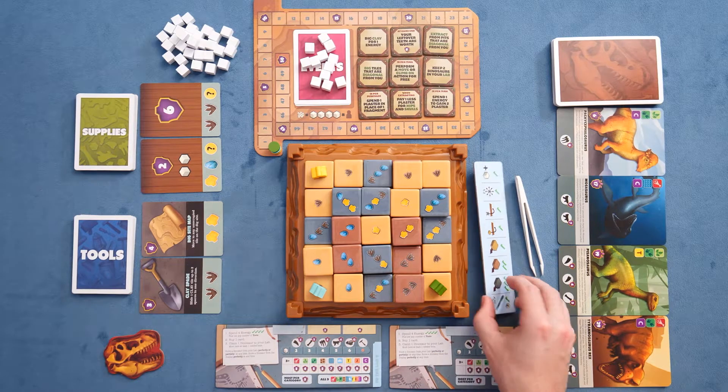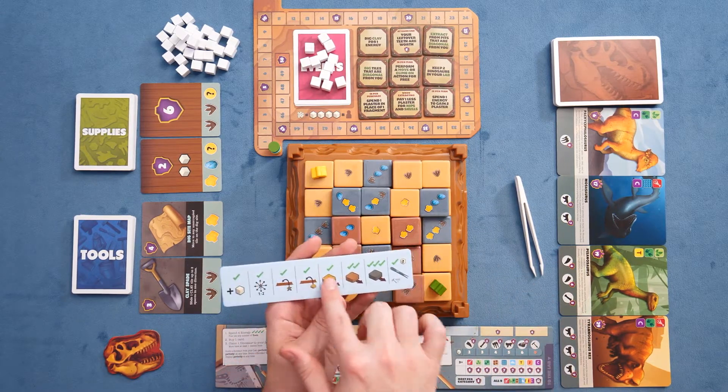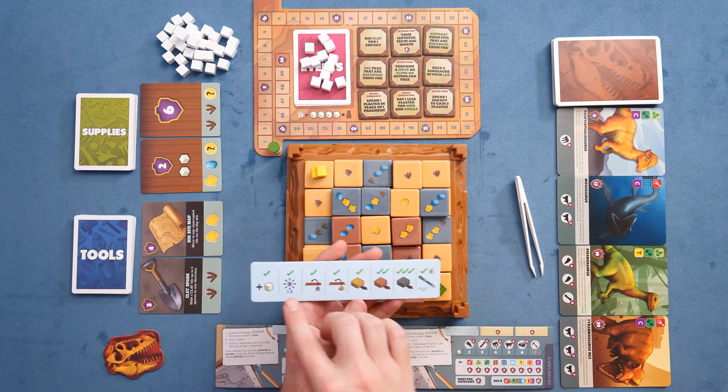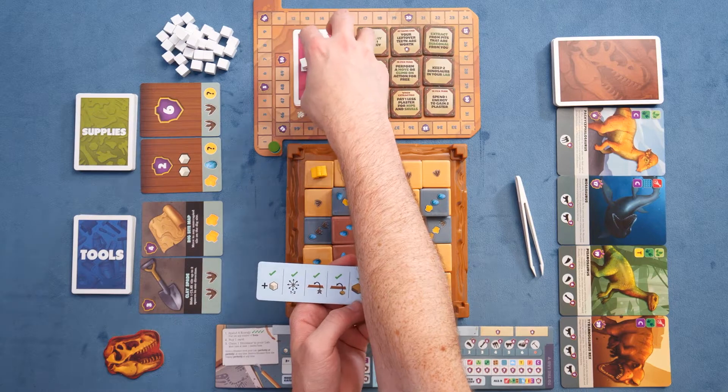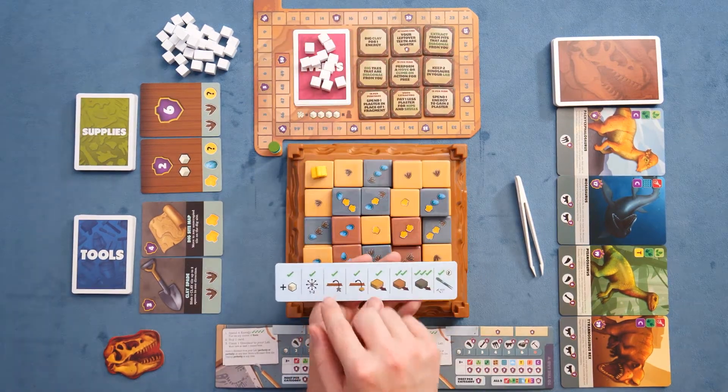Every single round you're going to spend four energy, and you can spend energy to do a variety of things. Each of these check marks represents the energy cost of the action. For a single energy you can gather a plaster from this pile. Whenever these are depleted it will trigger the end of the round, and that will happen several times before the game end is triggered.